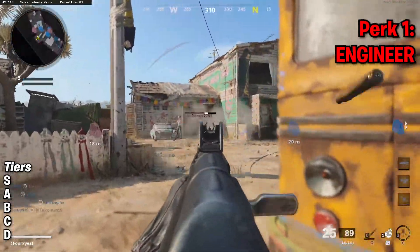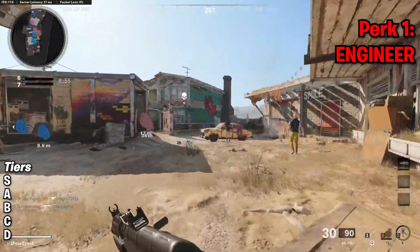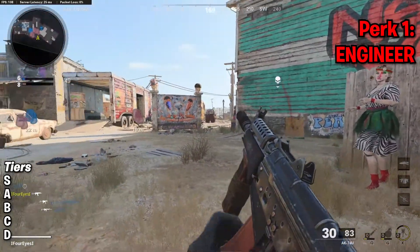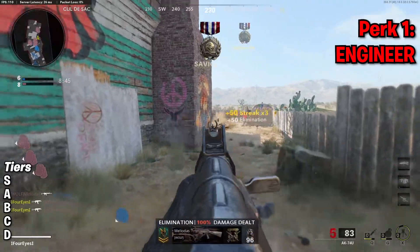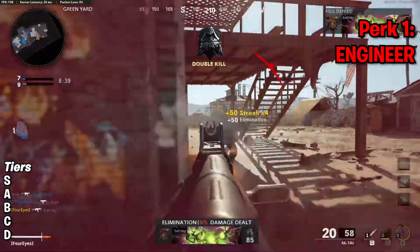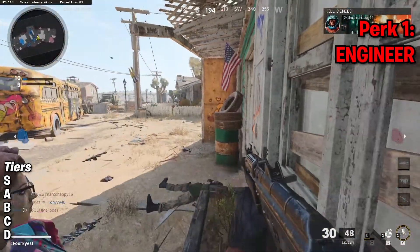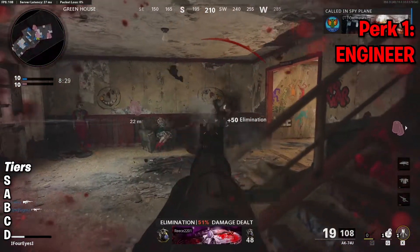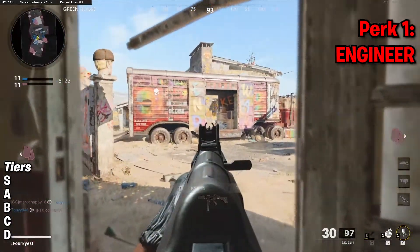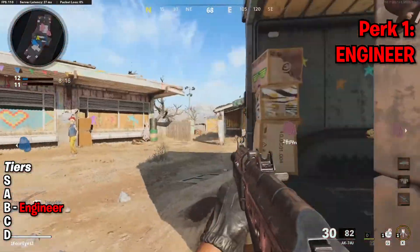It's useful potentially seeing prox mines and gas mines so you don't run into them. But things like the trophy system, you're not really in a position where you need to see those. Field mics aren't too useful to see through walls because if you're running Ninja, which I'd highly recommend, Ninja cuts down the usage of the field mic quite heavily anyway. The thing about seeing scorestreaks on your minimap and rerolling care packages isn't that useful really — just a bit of a fun addition. So I'm going to shove this in the B tier. It's kind of middle of the pack — not too good, but not really terrible either.